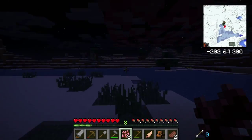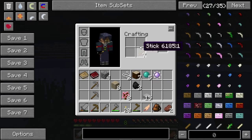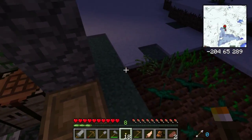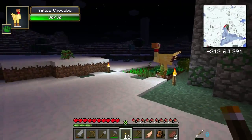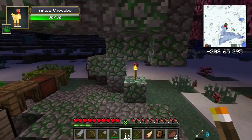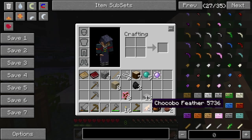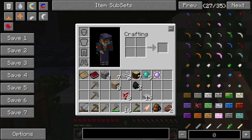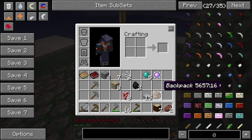Speaking of the dark, actually, let's light this place up a little bit — get some more light around the farm. For the Chocopedia, we need ink sacs, gold, and lapis. That's not going to happen anytime soon, unless we find some conveniently placed gold.